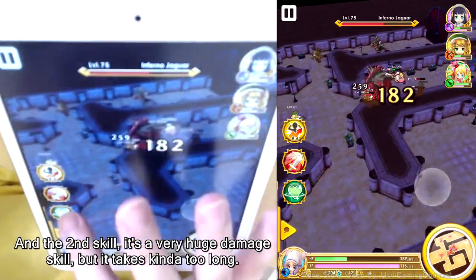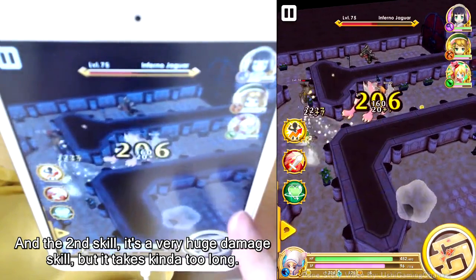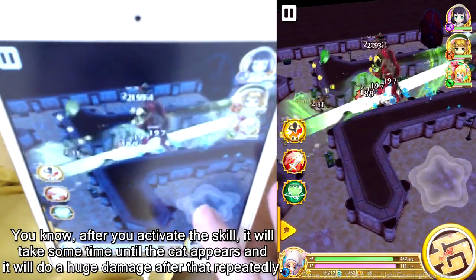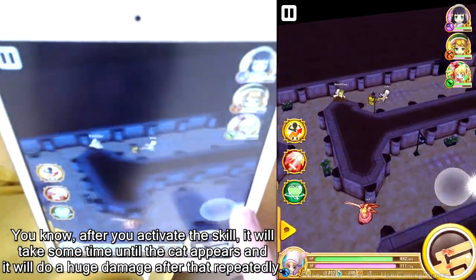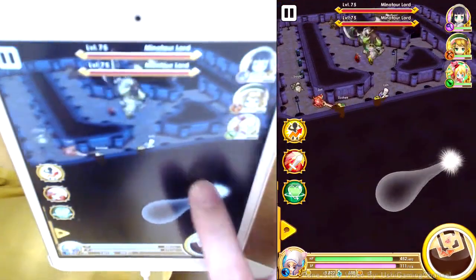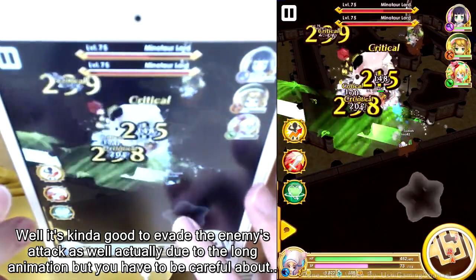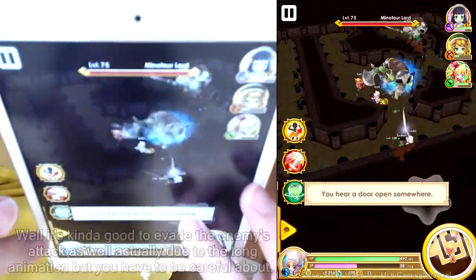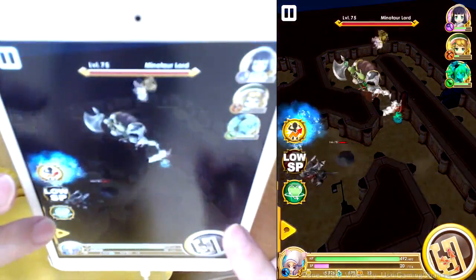The second skill is a very high damage skill, but it takes kind of too long. After you activate it, it takes some time until the cat appears and then does a huge burst of damage. It's actually kind of good for evading enemy attacks due to the long animation, but you have to be careful about the character positioning.